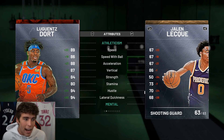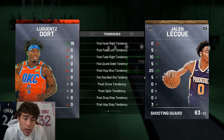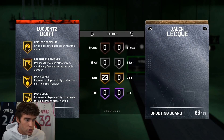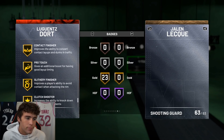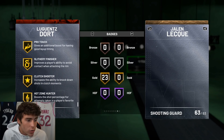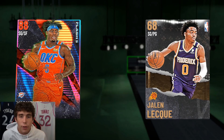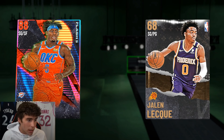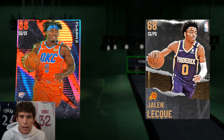With those defensive tendencies and badges — Catch and Shoot, Corner Specialist, Pick Pocket, Pick Dodger, Chase Down Artist, Clamps, Heart Crusher, Interceptor, Intimidator, Hot Zone Hunter — what more do you need? Right now there are better three-and-D players in the game, but not for 1,000 MT. That's why I'm super high on Deng. If you're really balling on a budget, he is an absolutely incredible pickup for your squad.